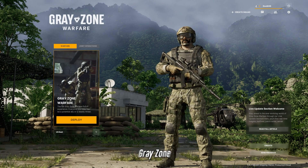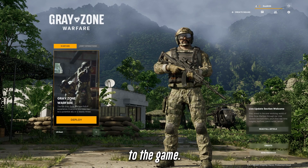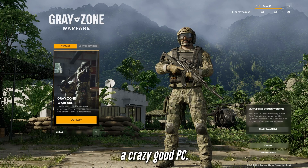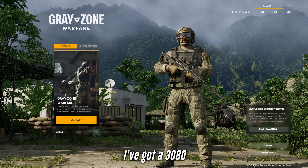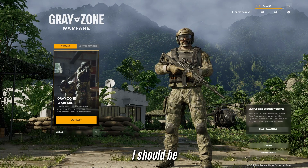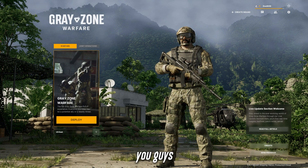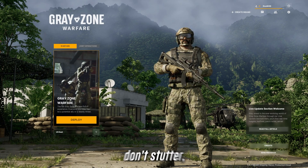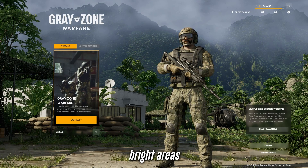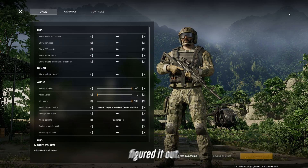Hey guys, it's Doom49 and as you know, Greyzone just came out. We're in the early access and there's been a lot of people crashing, having issues, and low frame rates even though they've got a great PC. I've got a 3080 and an AMD 5800X, so I should be getting great frames and not crashing, but I did have those issues. In this video, I'm going to show you how to fix all that — no stutters, no crashes, no weird darkening or overly bright areas. I crashed a lot and I figured it out.